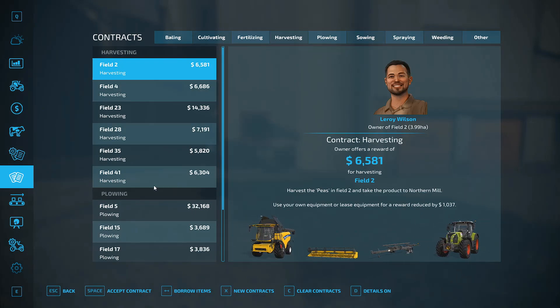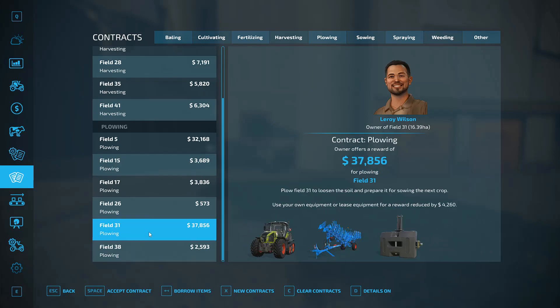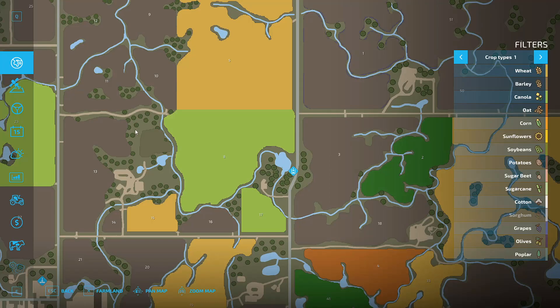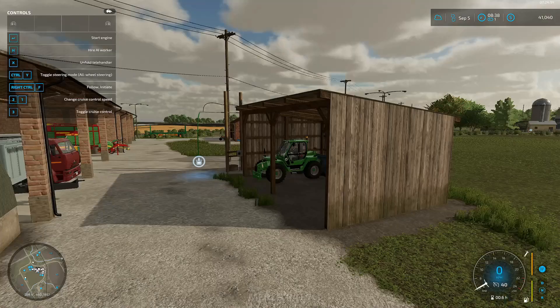Not bad, not bad. What else we got? Plowing — I don't think so. Ooh, thirty-seven thousand dollars — what kind of plow do they give you? They want four grand just for that. Still, that is a pretty gnarly looking tractor. Now there's a nice harvesting contract — what field? Field 23. That's that really funny field right next to the one we did — a little piece and a corner, a little piece and a big piece. I think we'll go home.